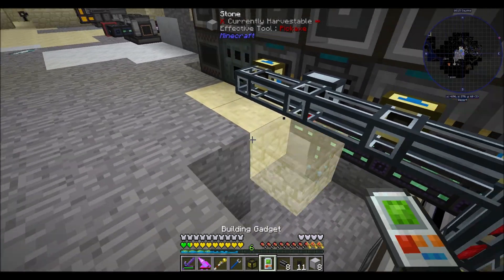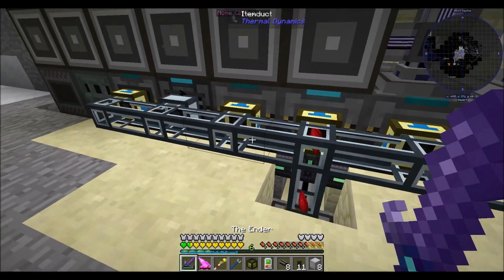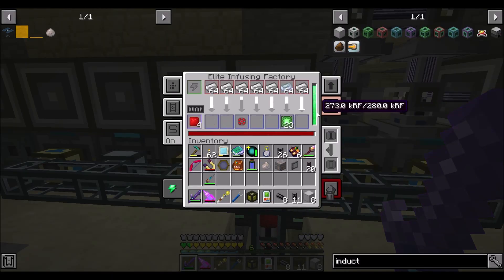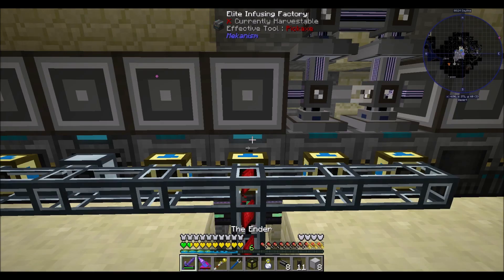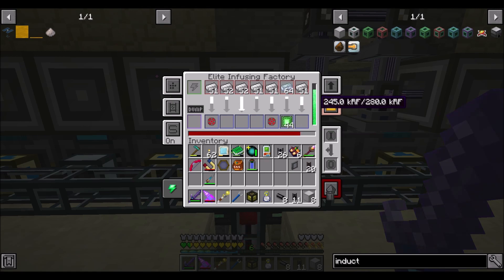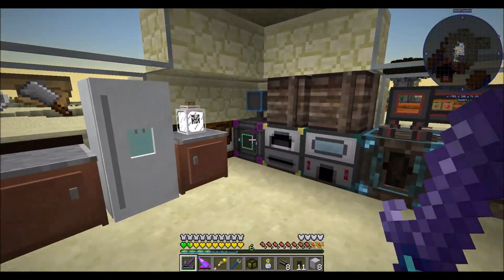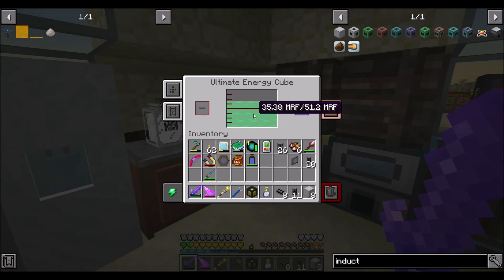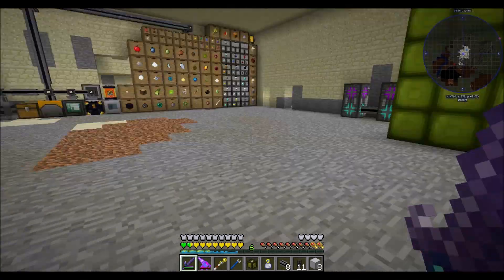Do we have enough ultimates? We do. That should at least supply more power. Look at that - 245,000 RF a tick I think is what's going on there. A lot of RF. We're draining some power - a little smidgen of power drain happening over there.